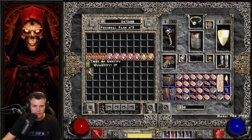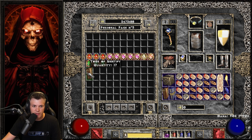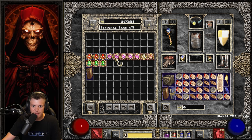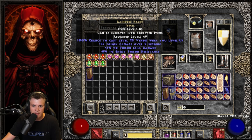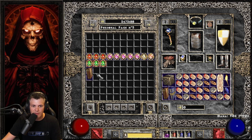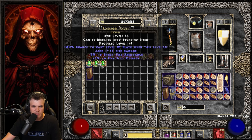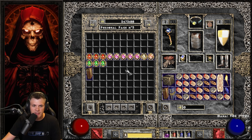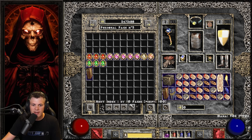Next page is the Facets: a 5/4 Poison, two 4/5 Fires, a 4/4 Lightning, a 4/5 Poison, a 3/4 Fire, a 3/5 Poison, a 5/4 Poison, a 5/5 Poison — the first perfect Facet! — a 3/5 Fire, two 5/3 Poisons, a 3/5 Fire, and a 5/4 Lightning. The Facets have been pretty good overall: 13 total, with one perfect 5/5 Poison. You could put that in a Death's Web or something for a Necromancer.